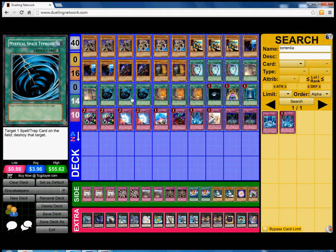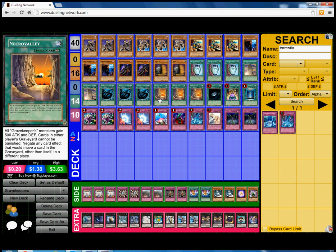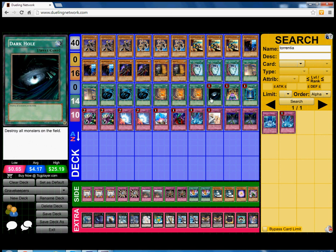Next we play triple MST for back row removal. Next we play of course triple Necrovalley — the heart and main spell card of the deck. What this card basically does is give your monsters 500 extra ATK and DEF, cards in either graveyard cannot be banished, and it negates any card effects that would move cards in the graveyard to a different place. So basically Gravekeepers stop dragons — but it only stops dragons if the dragons are already in the grave. So if they try to special summon from the graveyard, they cannot banish anything from the graveyard because Necrovalley is on the field.